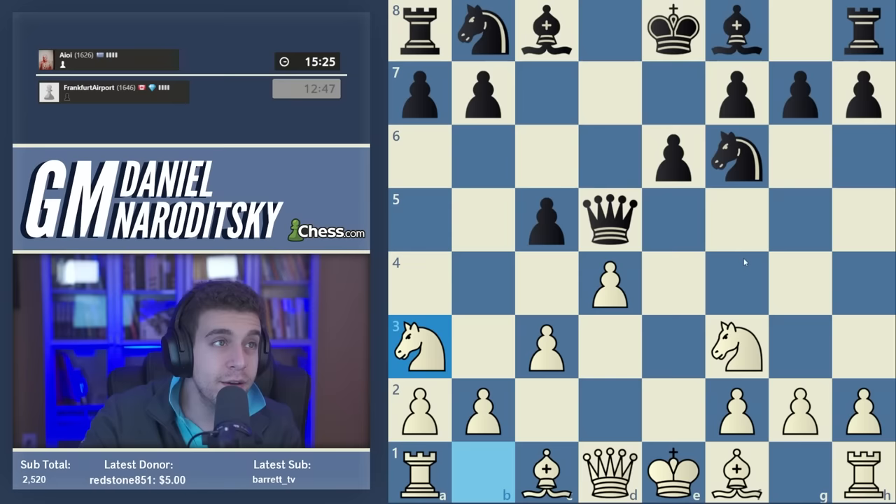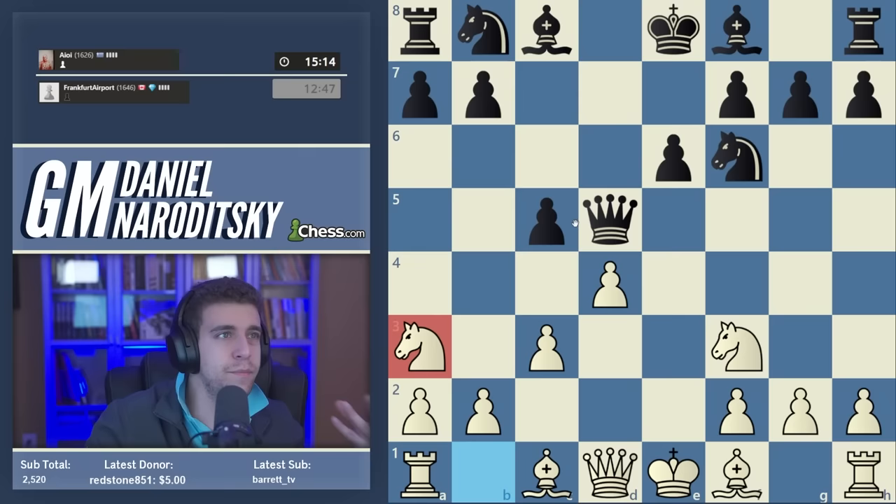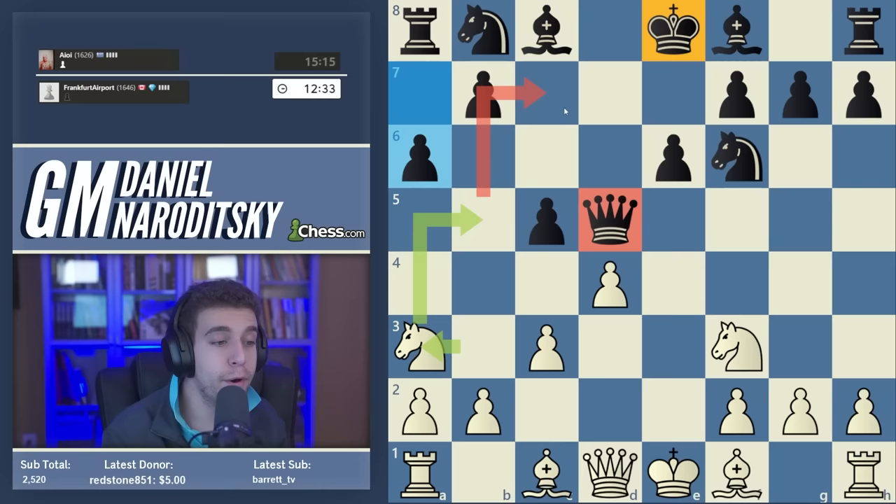The move is knight to a3 — a typical Allopin developing move. The knight is obviously heading for b5, and what makes this maneuver probable in the Allopin is that black often has the queen on d5, which is a forkable square. So knight b5 comes with the tremendous threat of knight c7. Our opponent responds correctly with a6, but that opens another path.